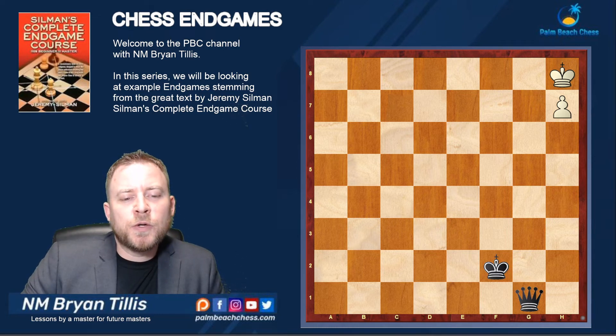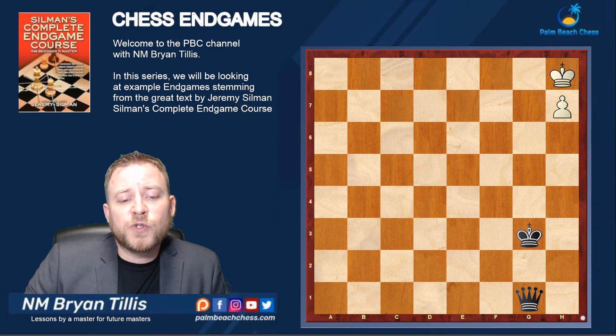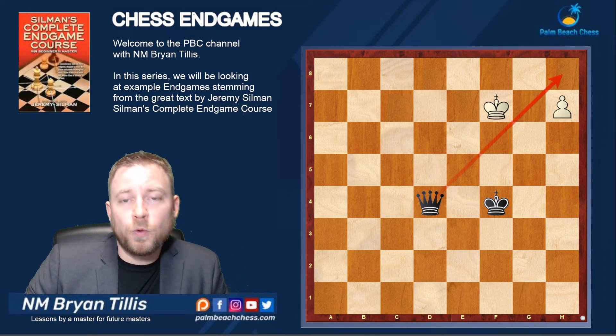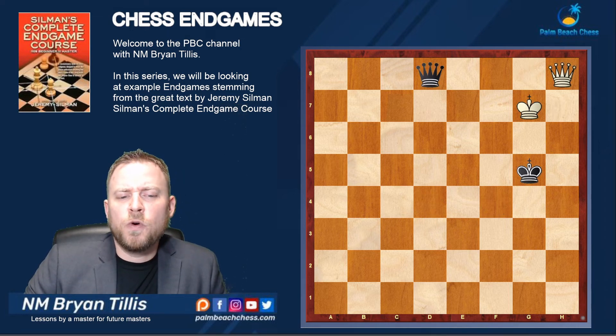Hopefully you understood: in order to win, the king needs to be closer. So king g3 — white must step to g8 or g7. And now queen d4, very important, gives us another move — king g5.